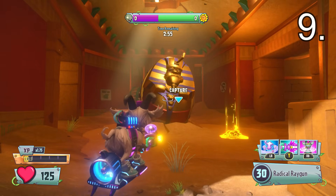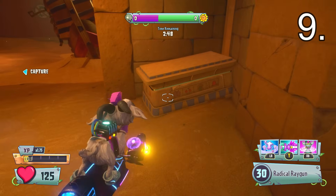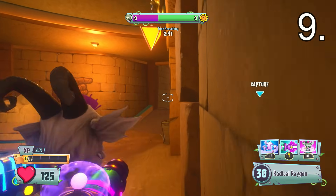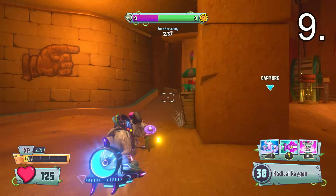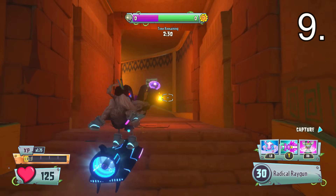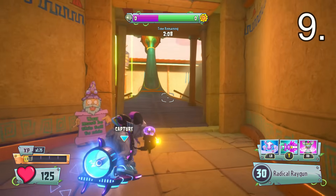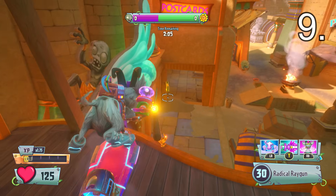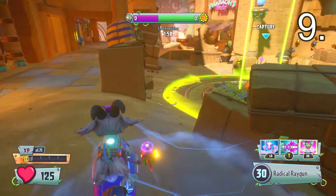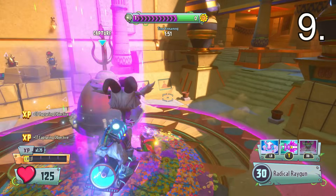Coming up at number nine, staying in Seeds of Time Egypt — I just remembered the name. Number nine is going to be another secret spot. If you go up to Crazy Dave's sarcophagus, take a left and then another left into the corner. If you jump onto this coffin or box and look at the wall, the wall will open. Go up the steps — watch out, there is a trap waiting up there. Go through it successfully and you will enter an area with Crazy Dave's tomb, which is also a vantage point for zombies or plants.